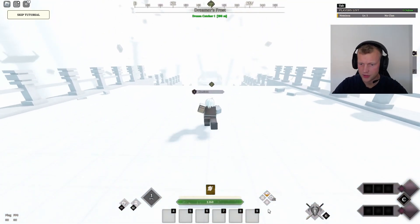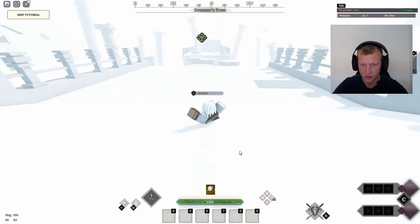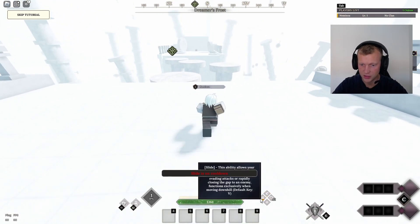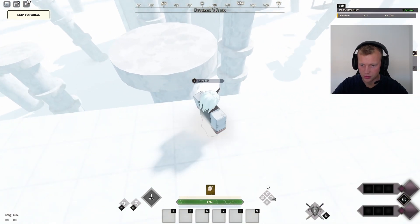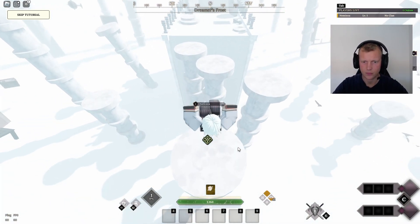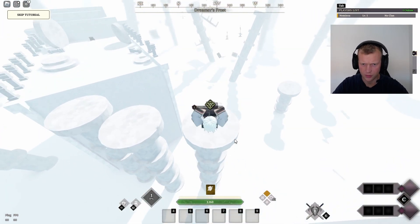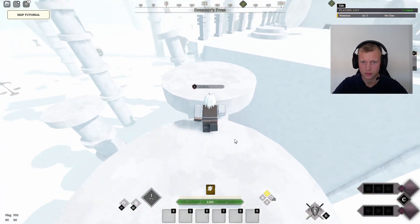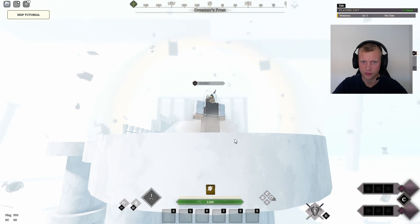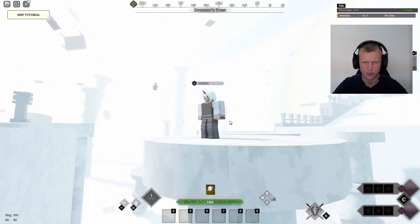We can double jump - this is the cooldown for the double jump - and if we hold V we can slide. That's all our cooldowns. Okay I gotta wait, I think I could have made that jump without double jumping. I really like the effects, look at all those - are those tables?